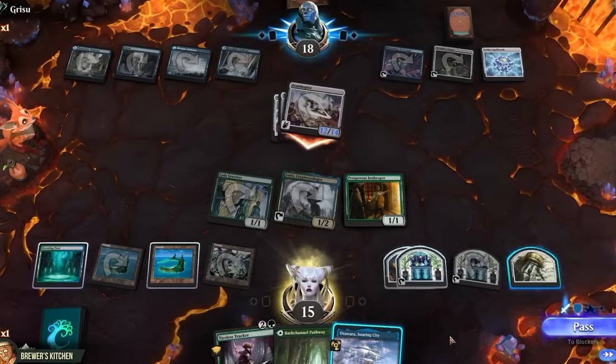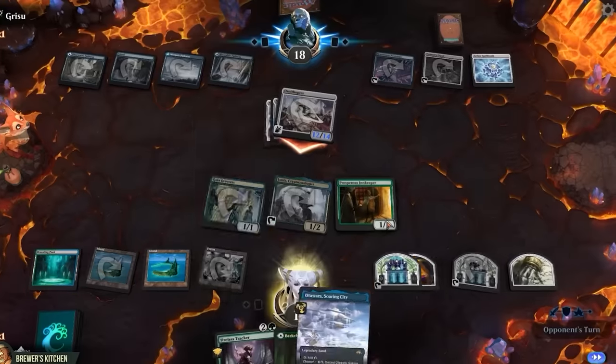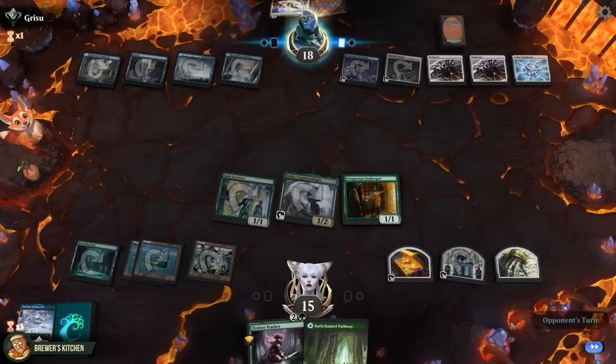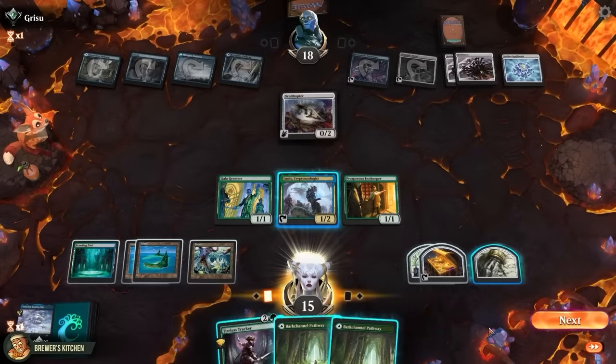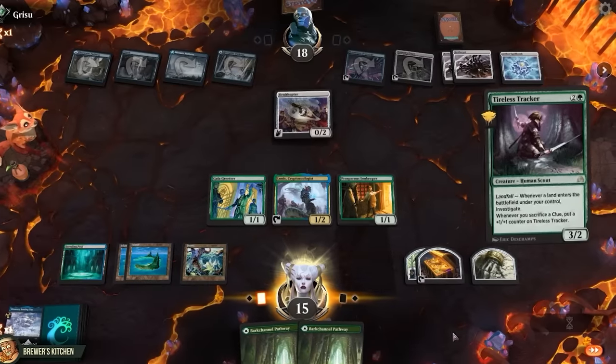They equip the second Nettlecyst to the Thopter and swing for 12 in the air — but wait, Channel Otavara! Return target artifact, creature, enchantment, or planeswalker to its owner's hand. Bounce the Thopter — they're tapped out for the turn. Too bad they can just replay the Ornithopter because it costs zero mana. But hey, if there's one good reason to draw a lot of lands, it's Tireless Tracker — fun fact, it's my favorite creature in Magic.